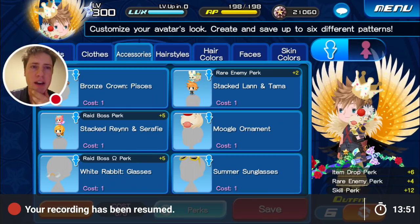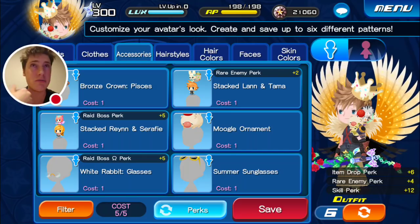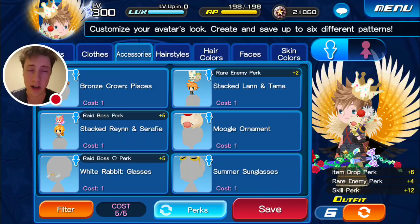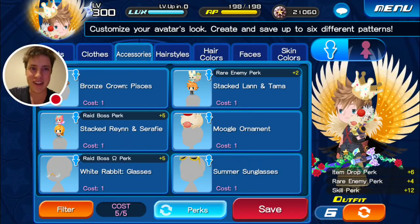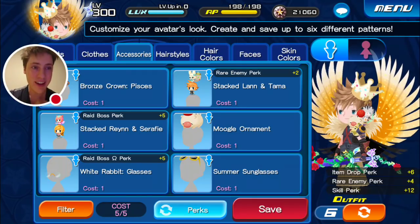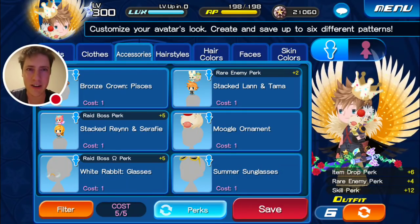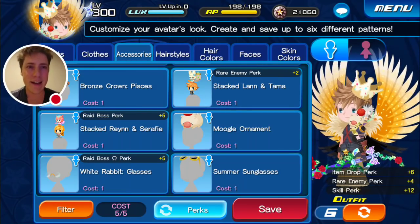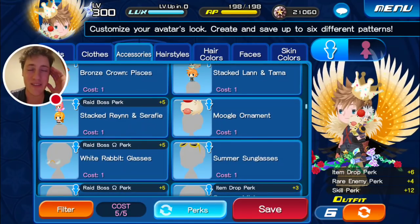We have rare enemy perk, the raid boss perk, the raid boss Omega perk, and the item drop perk. Rare enemy is good just about every time because usually the rare enemies that spawn in levels are beneficial - the golden triclomers that occasionally drop nice rewards, or the money eggs and growth eggs that appear during story missions. The only time you don't want that is when you're doing proud mode trying to kill every enemy in one hit, because a growth egg or money egg showing up is very annoying - it typically costs decent speed to take out. The regular raid boss perk with Ren and Seraphie - I really don't think you ever want to have that on. I can't imagine an event where you'd ever want a raid boss over an Omega raid boss, and for each regular raid boss perk you have on, you have a decreasing chance of getting an Omega. I really can't imagine you ever want to have those on.